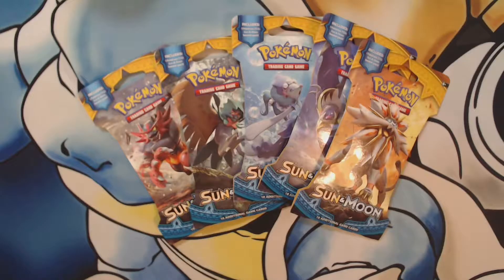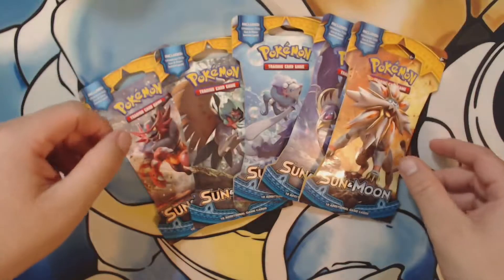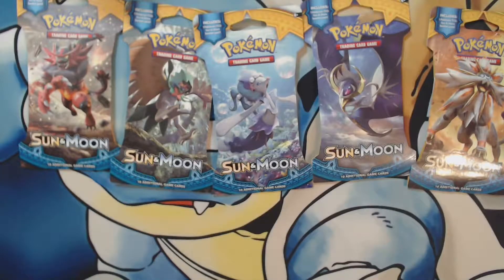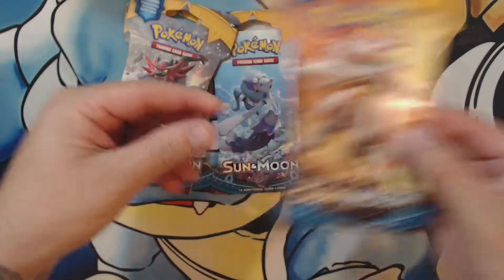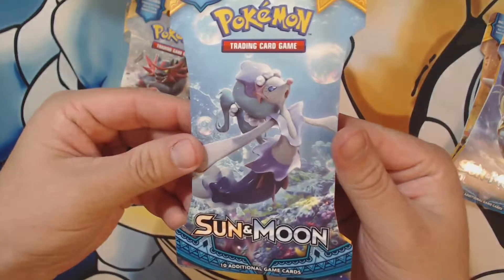We got five booster packs from Target - that's where I got these ones from. I guess they're out at Walmart and all the other stores too, but I picked up five. This is the first time they've done five different artworks for the packs - it seems like a lot, but they're all pretty cool. Those are the three starters, and then you've got your two legendaries - Solgaleo and Lunala. Really cool art though, really good looking.